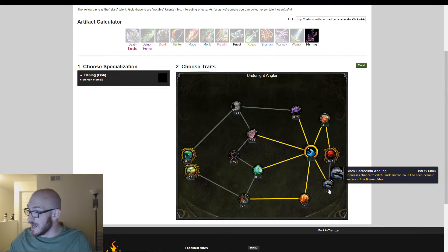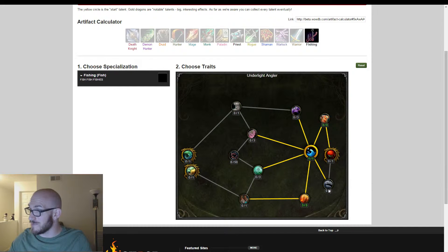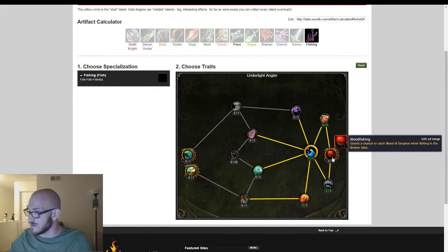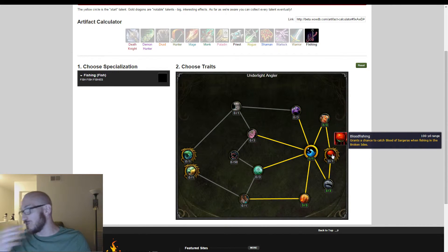Black Barracuda Angling — increases the chance to catch black barracuda in the open oceanic waters of the Broken Isles. Let's look at this elite one because it looks like a bloody mess. Blood Fishing — appropriate. Grants a chance to catch the Blood of Sargeras when fishing in the Broken Isles.